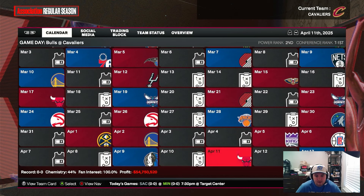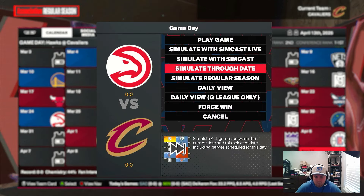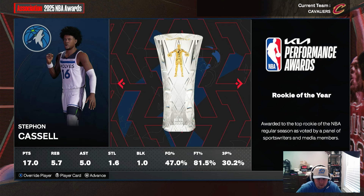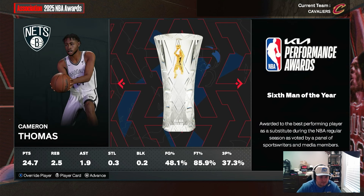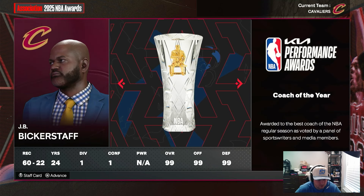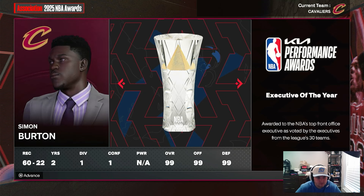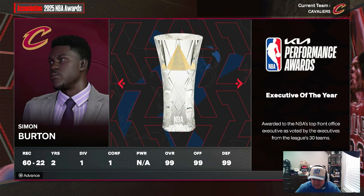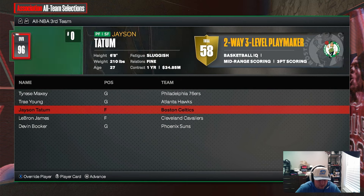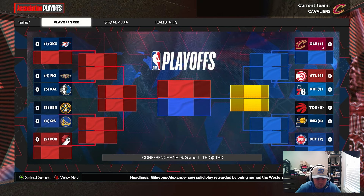See you at the trade deadline or end of season. End of season awards: Luka MVP, Stefan Cassell Rookie of the Year, Cameron Thomas Six Man, Victor Defensive Player of the Year, Most Improved Shaden Sharp, Cade Cunningham Clutch Player, Coach of the Year JB Bickerstaff who went 60 and 22, Simon Burton Executive of the Year. LeBron made All-NBA Third Team. We are the one seed.